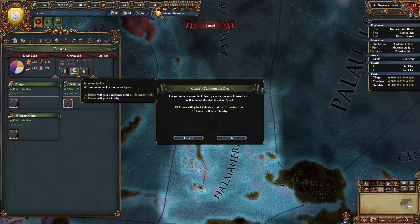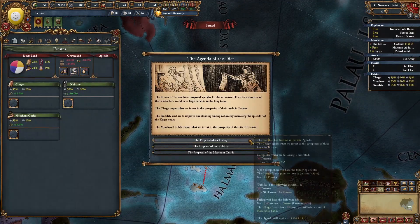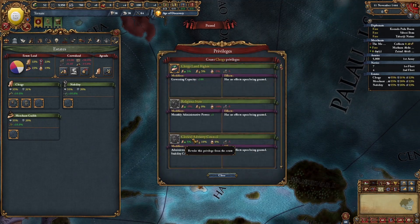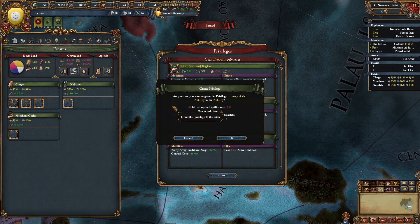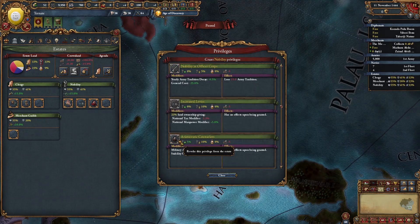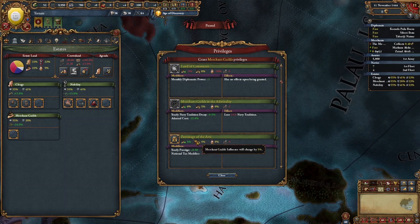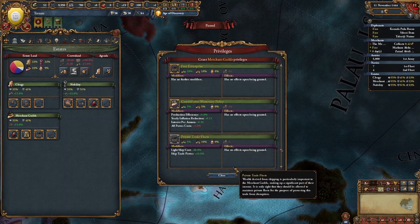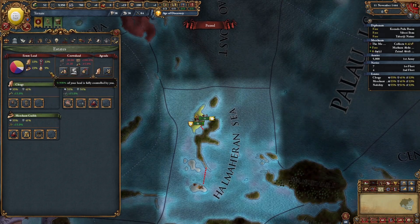Next, we're going to summon the diet and pick the best agenda. After that, we're going to give the clergy religious state clerical advisory council. We're going to give the nobility primacy of the nobility, increased levies, and aristocratic counselors. And we're going to give the merchant guilds patronage of the arts, commercial advisory board, and private trade fleet. After that, we're going to sell crown land so we're left with 0% crown land.